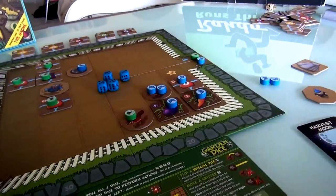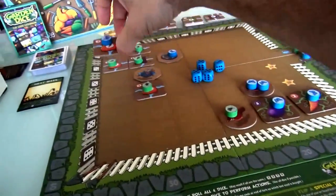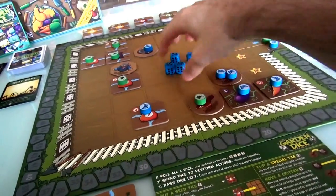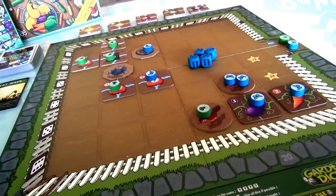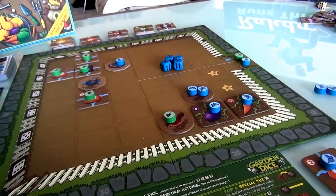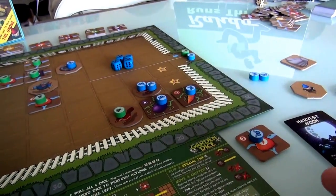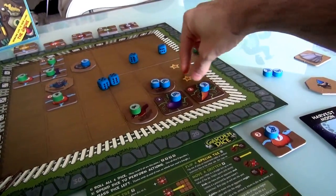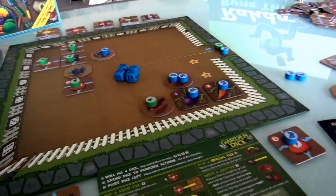That is a bummer. On the flip side, she could plant a carrot next to mine by modifying her dice into a 4-3, but she'd want to plant something lower so it gets watered automatically. She can't really make this Harvest Moon work right now. She could buy a squash, plant it, water it, but she still wouldn't have harvested it — and she needs to harvest it before using Harvest Moon to score 5 points. She's just shy — she can't quite make it work.